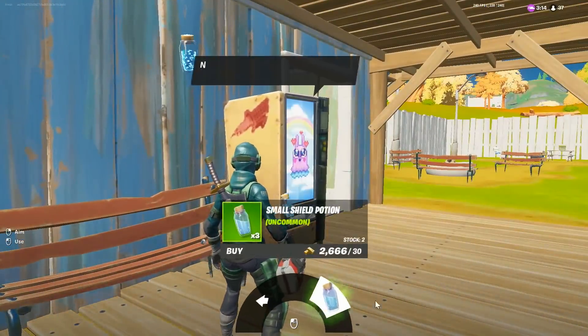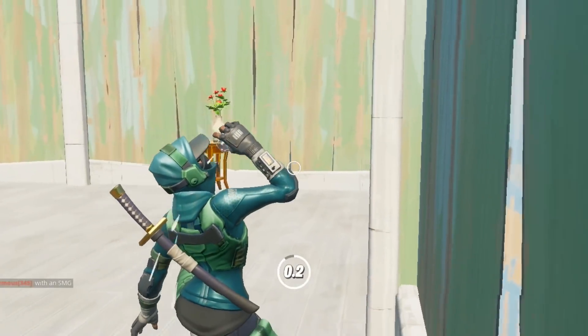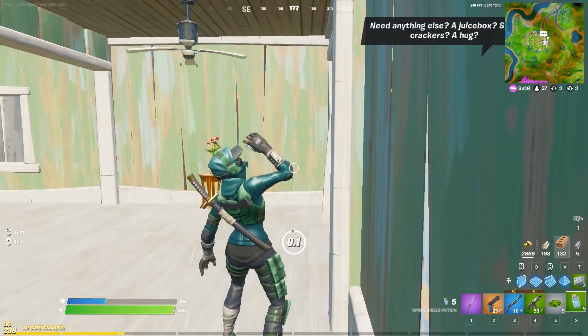Minis, there we go. Pop all this shield, get some more ammo, and we'll pop off. I need to get rid of this SMG - it's going to chew through all my light ammo.